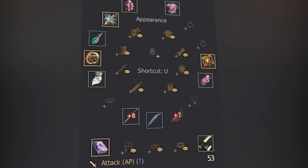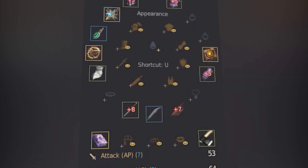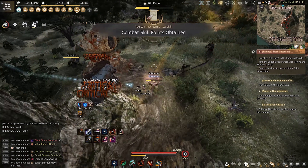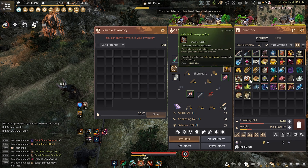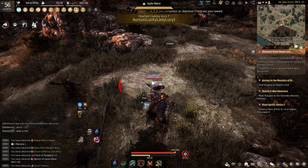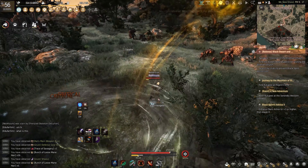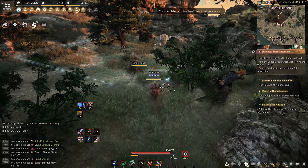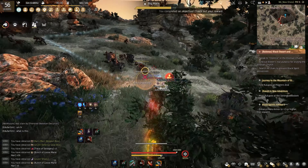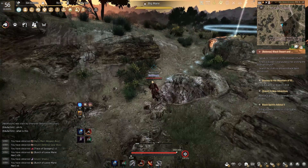Since I still need the fourth and final piece of our Gruntle armor — which is the boots — I decided to head back to Manes in hope of acquiring the last piece. They die so quick. We now have full Gruntle armor! That's actually so huge.